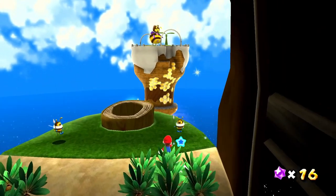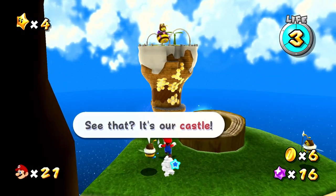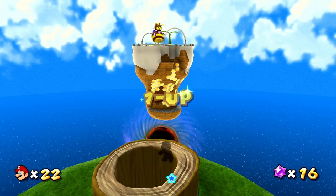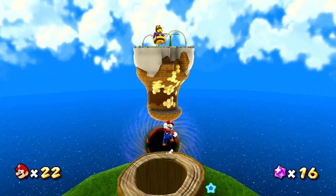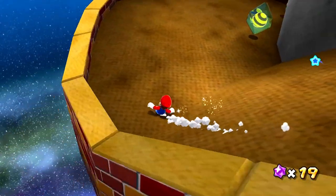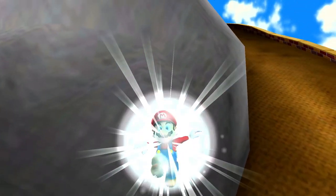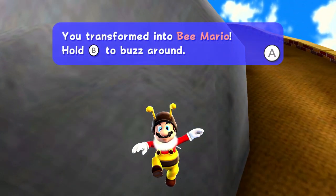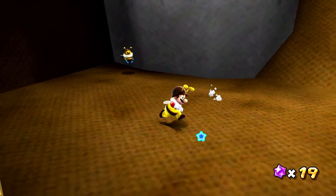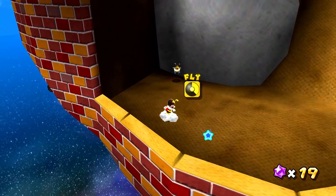So we just hop into the stump here — whoa, we're sliding. And look at this: we've got a little honeybee mushroom. You transformed into Bee Mario! Hold B to buzz around. So this is a brand new Super Mario power-up here in Mario Galaxy — we hold B and we buzz around like a bee. It's pretty cool.